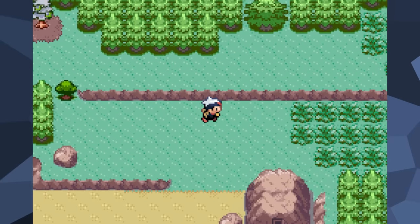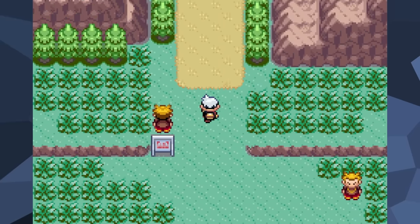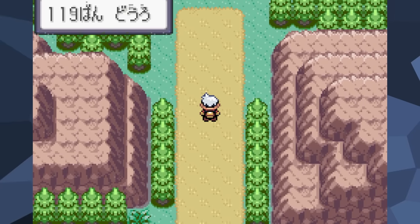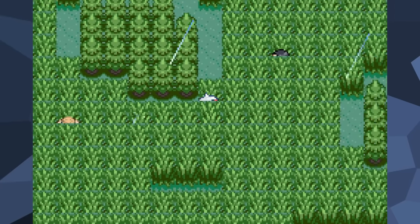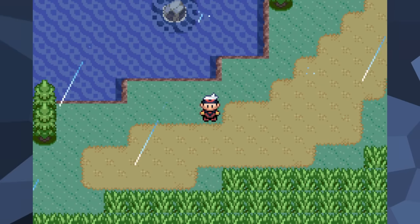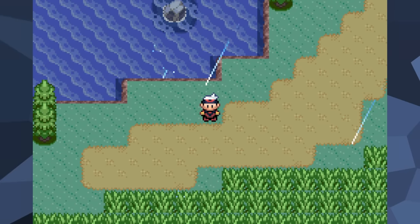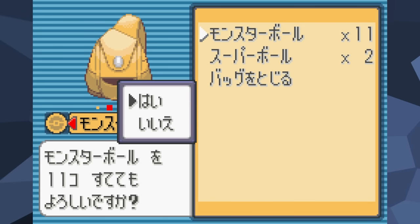Next, we're going to take the town's eastern exit and use Surf to reach one of the largest routes in the game. There are a lot of trainers here, and we need to defeat all of them along the way until we reach Fortree City. After healing up our team, we're going to turn back the way we came, going backwards until we reach this section right here. We'll now open up the inventory and throw away whatever remaining items we have, leaving us with nothing.